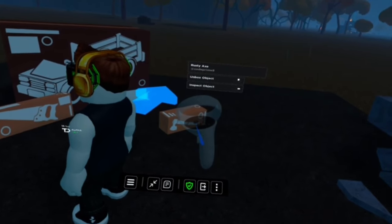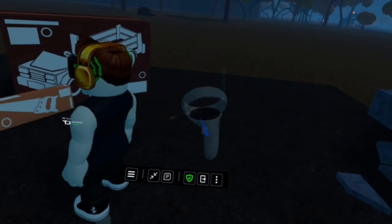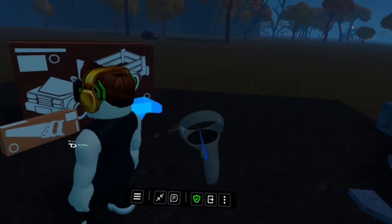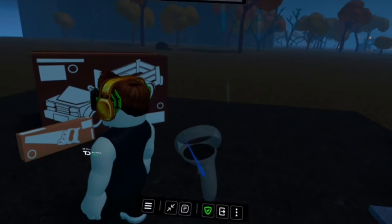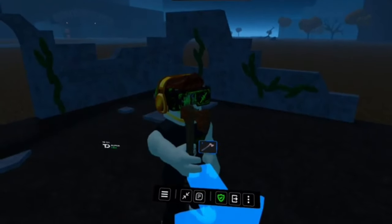As I'm pointing at the object I want to interact with, I'm going to press up on the Xbox controller — it's the up directional pad. Boop, there we go. And I can point at it again — boop, grab it, or use that directional pad again. Pick up objects. That is how you interact with the boxes.